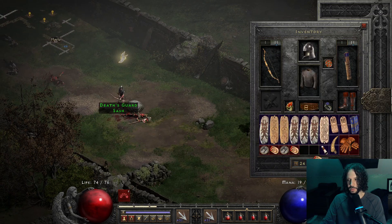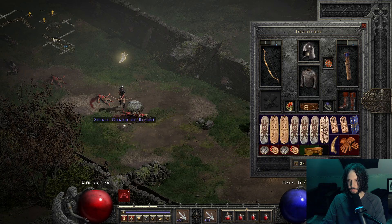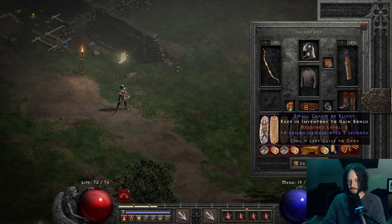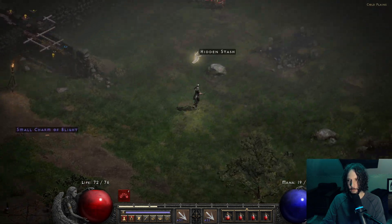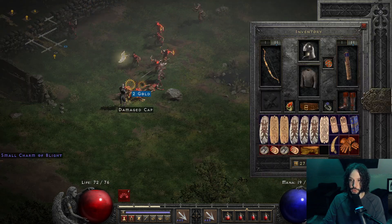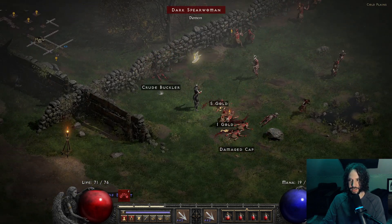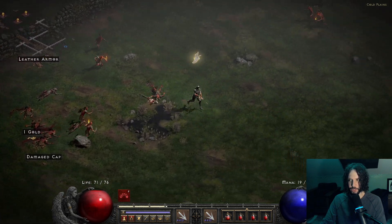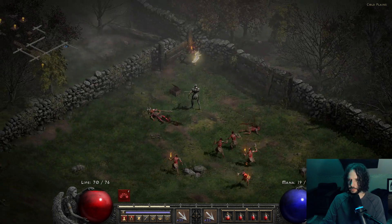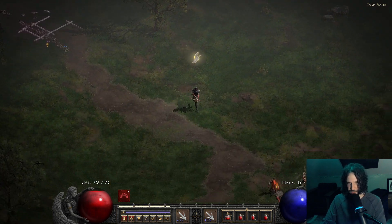Hey, a small charm. Let's see what it is. Six poison damage over three seconds at level six. Is that going to help us? It probably will make us weaker with that one extra second, so let's not do that. But there's a perfect example — if you wanted to fill the inventory at level 6 with just poison charms, you could do that. It'd be kind of overkill. Here's that fallen shaman right over there.